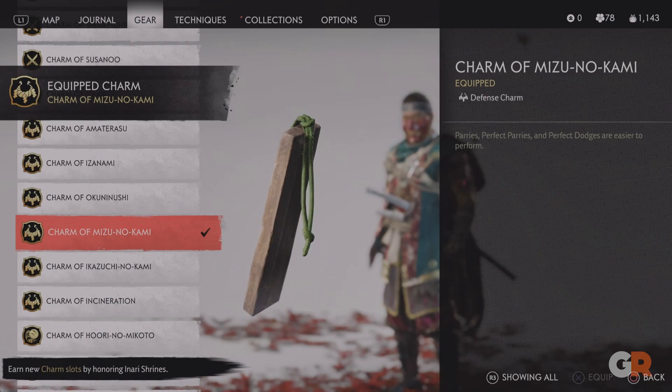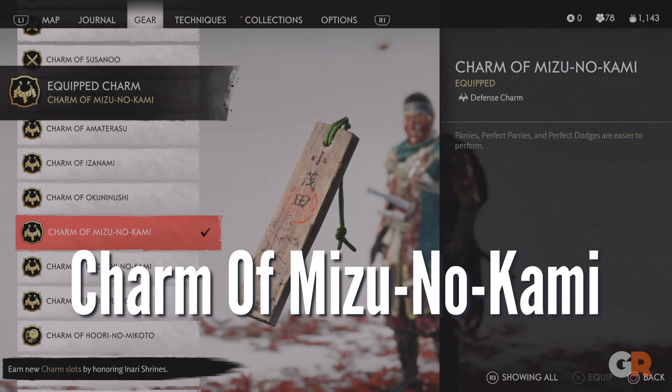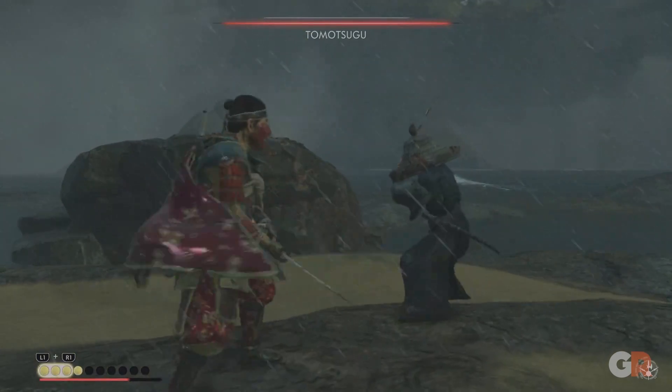After finishing the Spring Falls Shrine, the Charm of Mizu no Kami awaits. Increasing the window for parries and perfect parries, this charm will make sword fighting even more manageable, especially on higher difficulties.